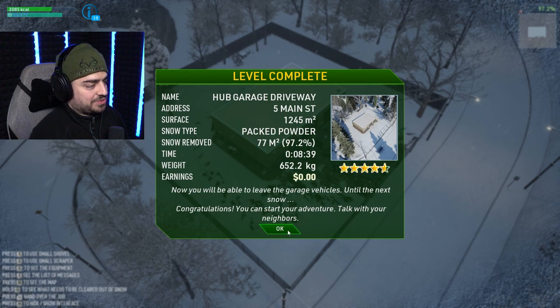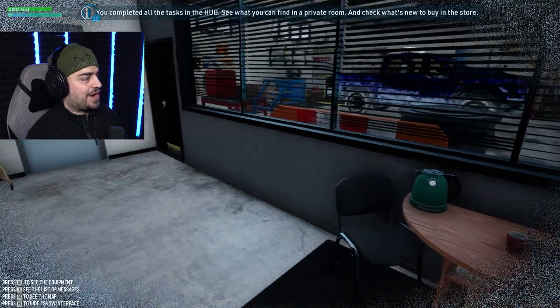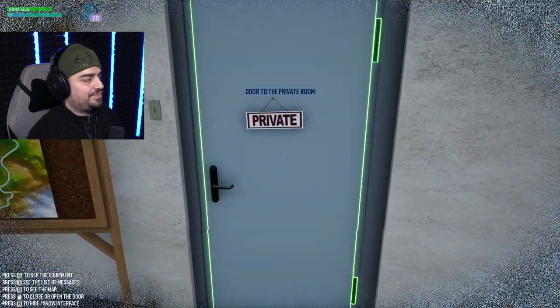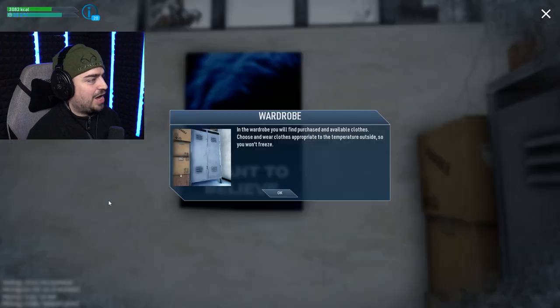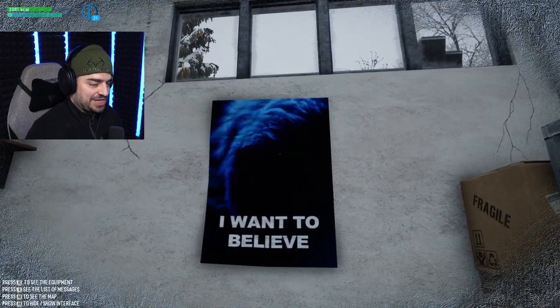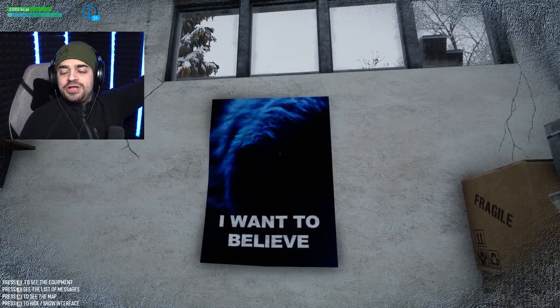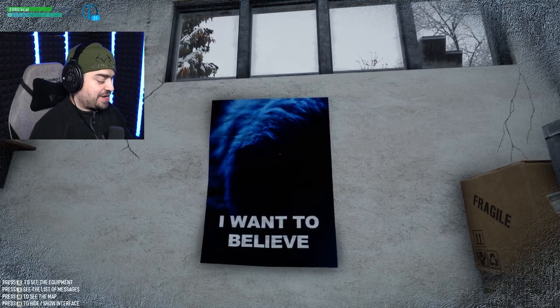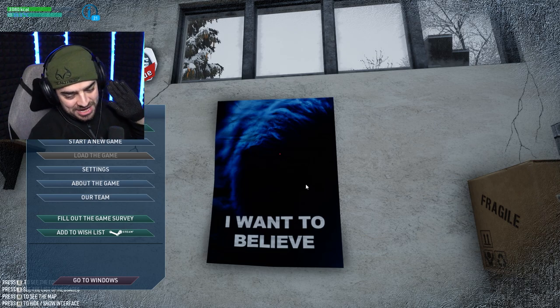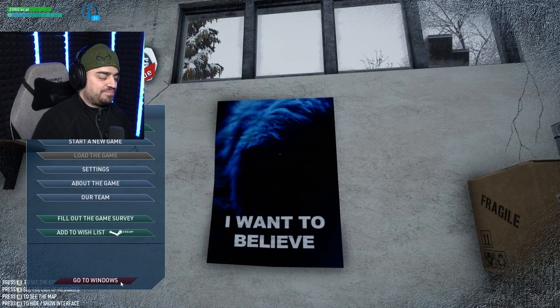Now you will be able to leave the garage vehicles until the next snow. Congratulations, you can start your adventure — talk with your neighbors. See what you can find in a private room. Here's our private room — door to the private room. Our person here believes in aliens — 'I Want to Believe.' Do you believe in aliens out there watching us, just waiting for the right moment? With plowing the driveway and sidewalk done, we're going to leave it right there.